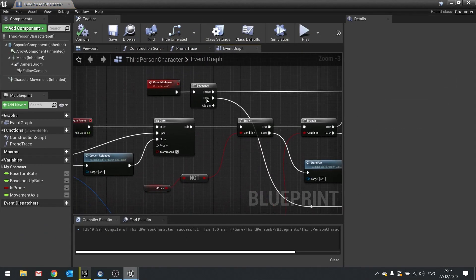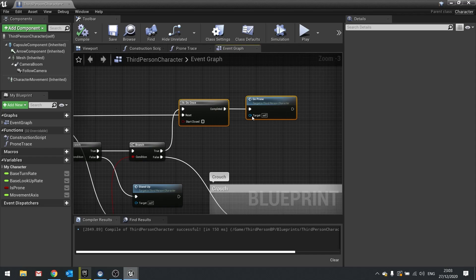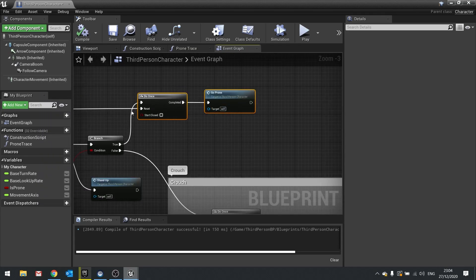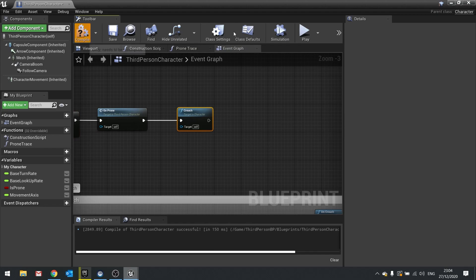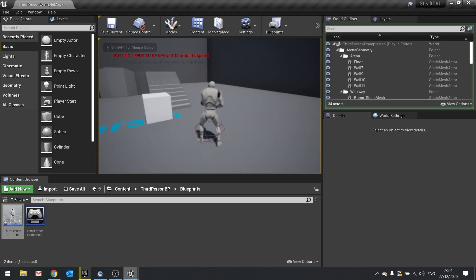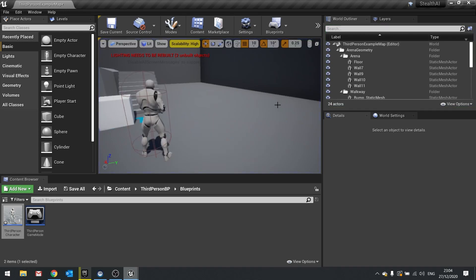The first thing we're going to fix is that when we release from prone, we want to make sure the character is technically in a crouch position. The character movement component doesn't have a prone position - it only has crouch or standing. So we're going to make sure that prone always uses the crouch setting. Go to 'go prone', and after the 'do once' node, add a Crouch function call. That means every time we go prone, we always enter a crouch position, which sorts out the capsule collision correctly.